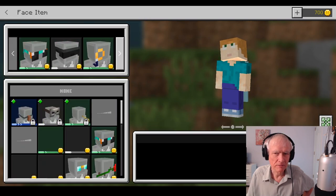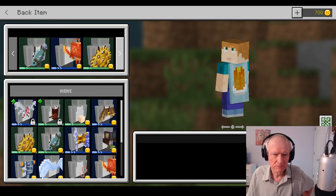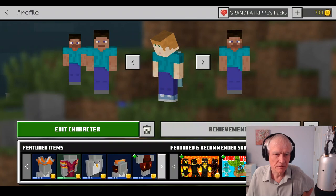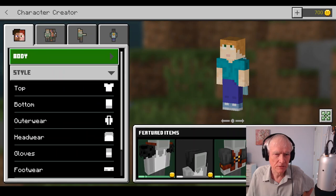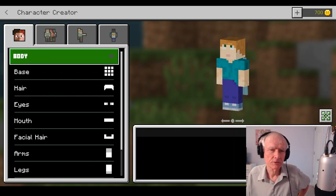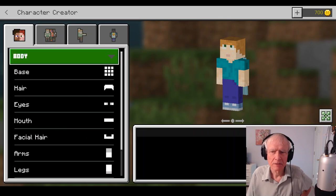A face item — no. A back item — it's already on none. I guess these are all the choices I have. Body — I'm trying to find someone that looks like it might be a 5'2", 100-pound person.